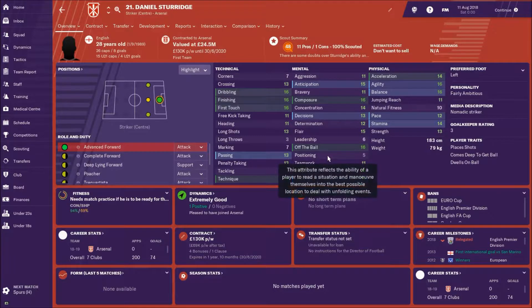Daniel Sturridge — I've been a bit ruthless here. He'd already had a couple of injuries in pre-season and was only going to keep getting injured. So I transfer-listed him, Arsenal showed an interest and picked him up. We managed to get £18 million for him, which I'm really pleased with. He's a fantastic player but he's going to get injured all the time, and he was on around £105,000 a week. It just wasn't worth the risk.